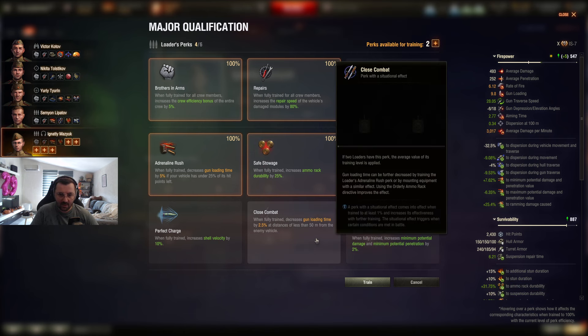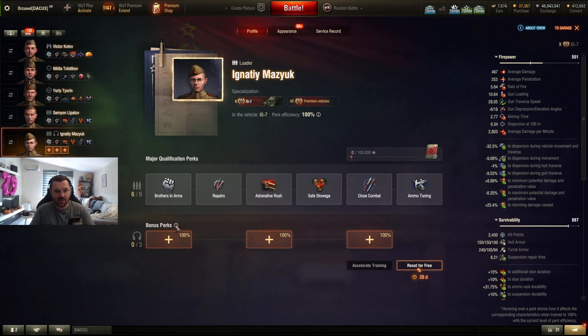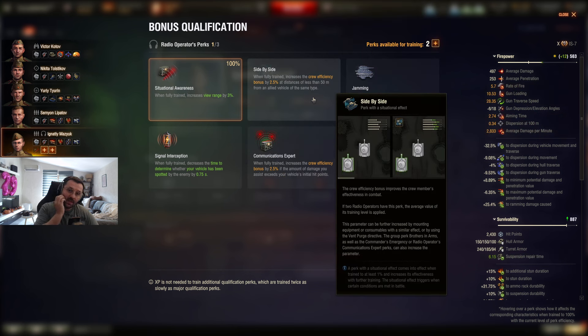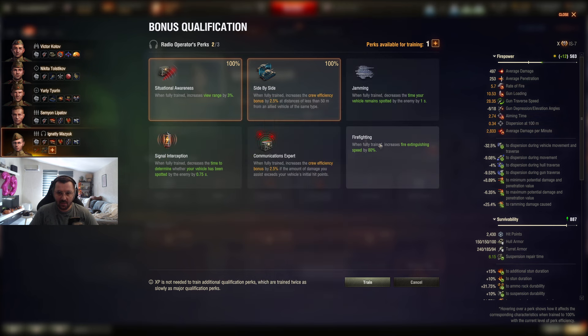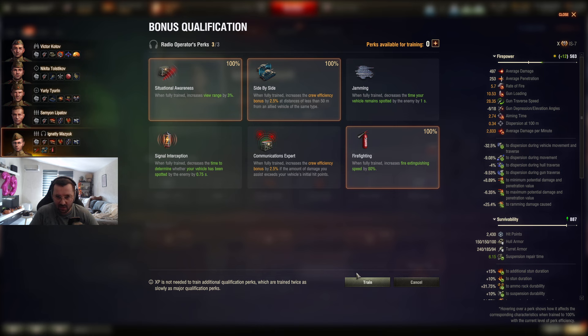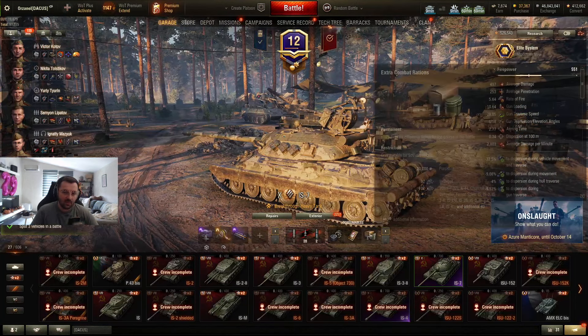We're just going to duplicate everything on the second loader so they work at 100%. For the radio operator skills — more view range, Situation Awareness, Side by Side increases crew efficiency when less than 50 meters from an allied vehicle. It's a heavy tank and that's going to happen a lot, so we'll pick it. We're probably going to go with Firefighting on the IS-7 — again it's a Russian tank, they tend to burn. Very useful skill, especially if you don't run a fire extinguisher.